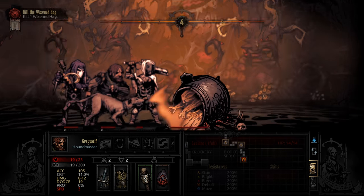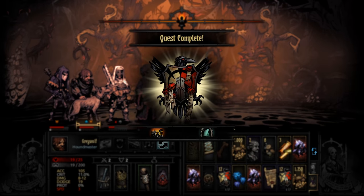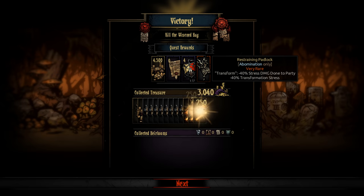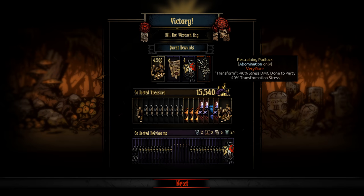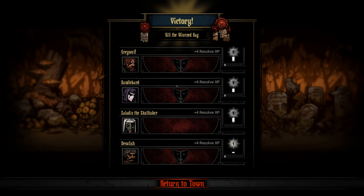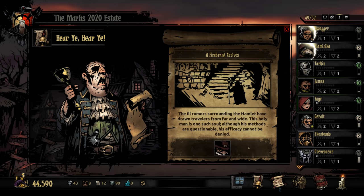This was not exactly the most optimal group against this, but whatever — we did it, and that's what matters. Let's get out of here. We got the padlock — that will make the abomination way more useful. That item is almost a must-have for the abomination. We got 15,000 gold as well as the gold from the quest reward. One character got 'Obsessed with material things': plus 4 maximum health, minus 4 maximum health. And one got a spiritual quirk — that's actually nice for an occultist.